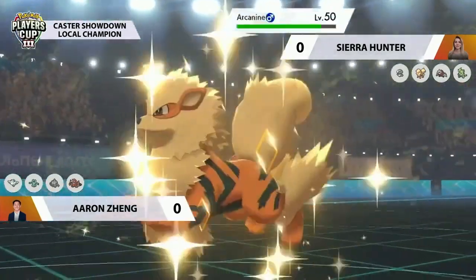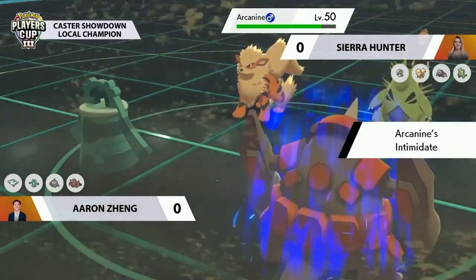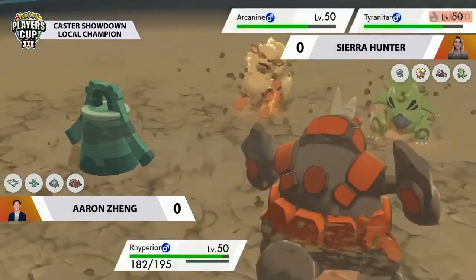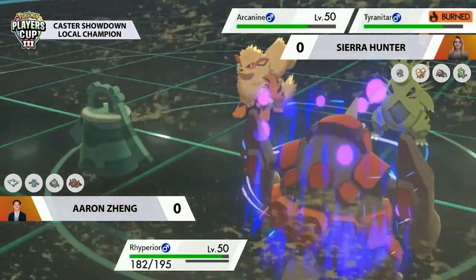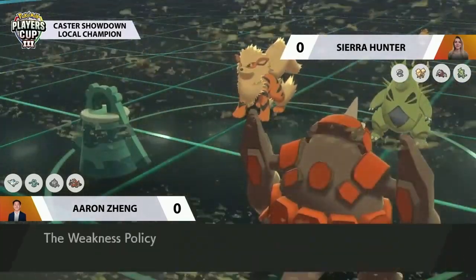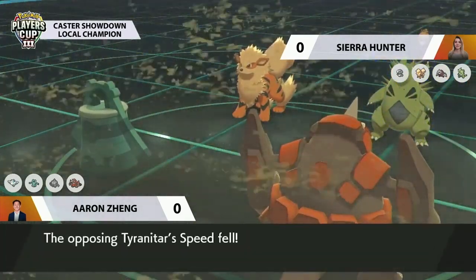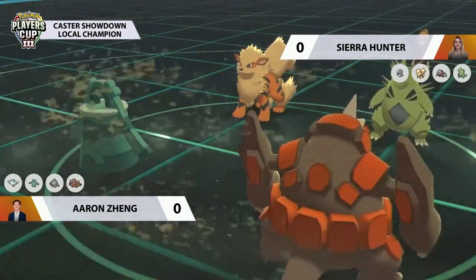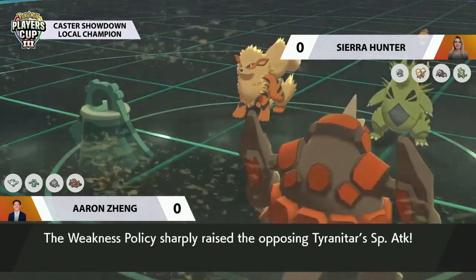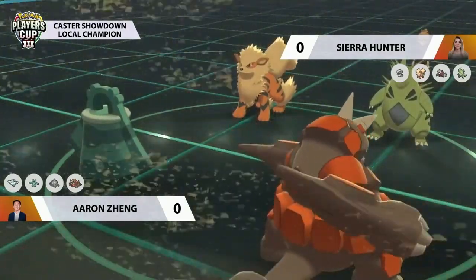Sierra leaves the field and Arcanine comes in to apply Intimidate, dropping Ryperior's attack by one stage. But Bronzong going for Bulldoze earlier is strong synergy to self-activate a Weakness Policy — and Ryperior connecting with the Bulldoze loves the speed drop in Trick Room and gets that Weakness Policy boost, negating the Intimidate damage. Sierra also has her own Weakness Policy on Tyranitar, which will help negate the burn's attack reduction. Bronzong reveals the Levitate ability, so it can dodge the Earthquake.